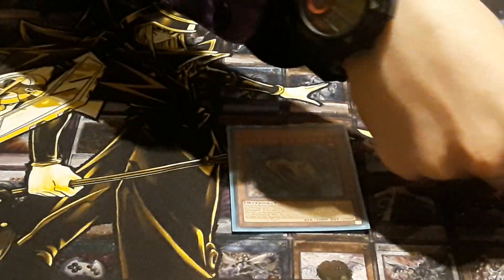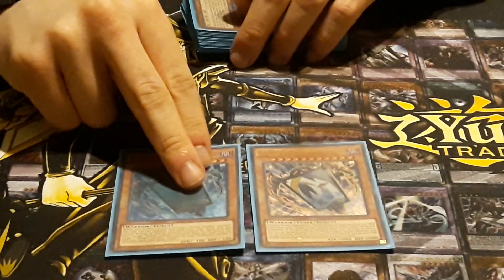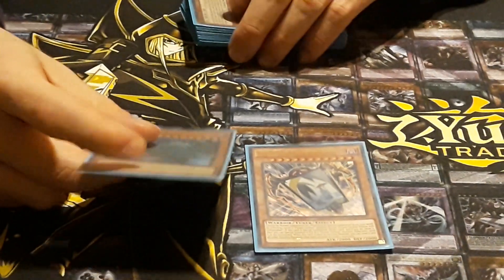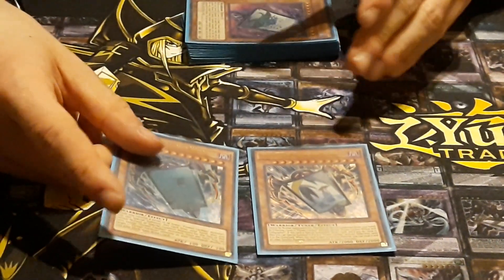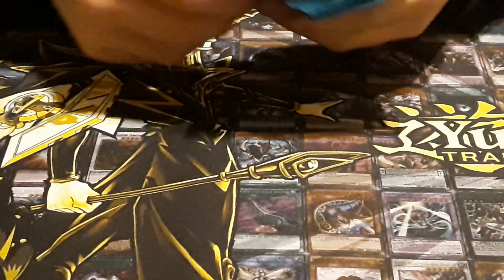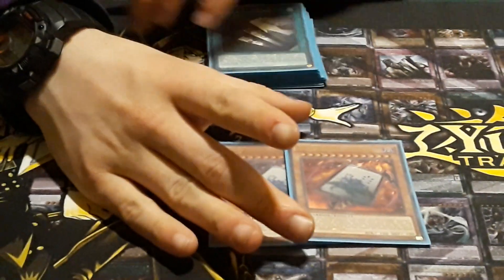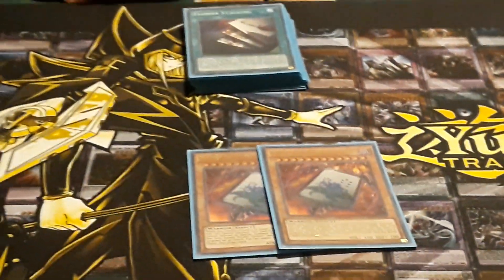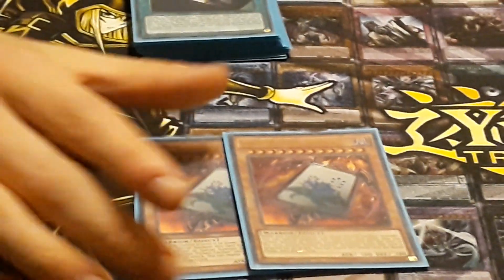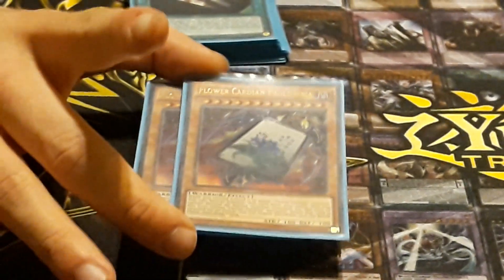One Calligrapher — you have to tribute a Willow to summon him, and then on summon he draws a card, and if it's a flower cardian he can summon it, but only if it's one of the ones that... he doesn't ignore summoning conditions, so it can't summon all of them. But it's a nice little card. And then two of the next guy — I can never pronounce his name correctly. Basically, if you control a level eleven or lower he summons, which is any cardian. And then if he's targeted for an attack you can end the battle phase and draw a card, which will never come up unless you're playing someone who's really stupid.